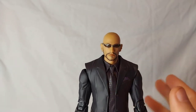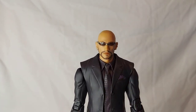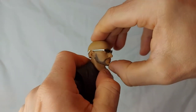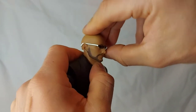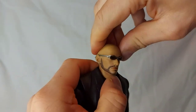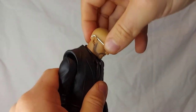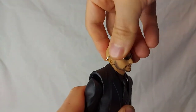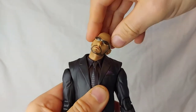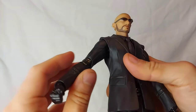I really like the look of the Turks, and I hope we get Tseng and Elena to go with them — they'll all look really well together. Turning to articulation: there is a dumbbell joint on the head, separate from the neck, which allows it to roll around and turn. The neck itself also has articulation, so you get a good range of movement. He does kind of crack his neck to the side in the game, so that's good.